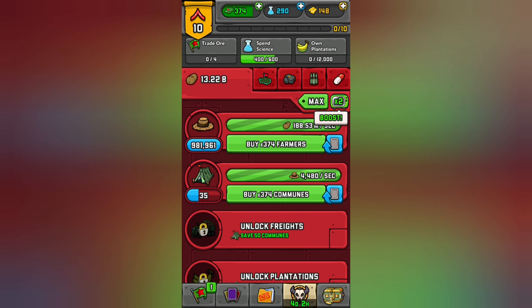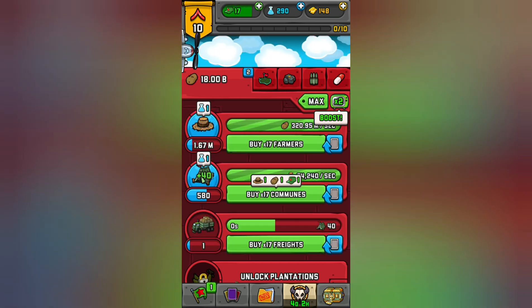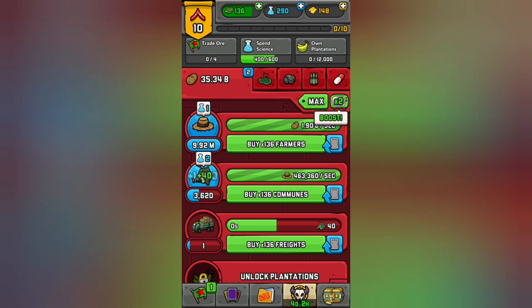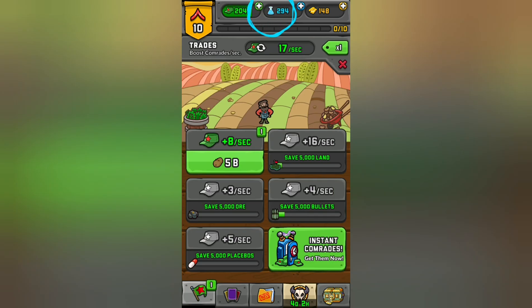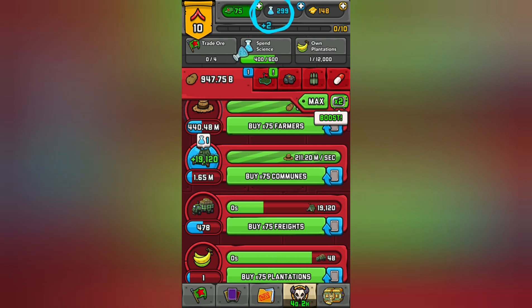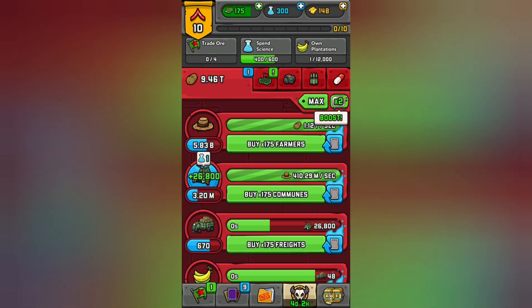Interestingly enough, if you want to buy more of these, it costs the thing it's making — it's a very interesting process. Also, there are airplanes that usually drop you stuff. We can also buy the amount of comrades we get per second, which is very useful because you need people in order to buy things. See how this whole process just keeps going down the line — that's how you really get high up in there.